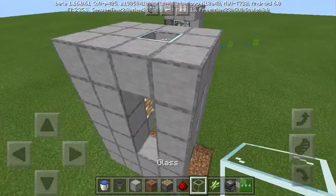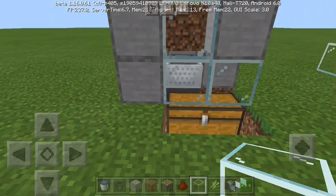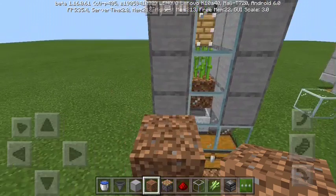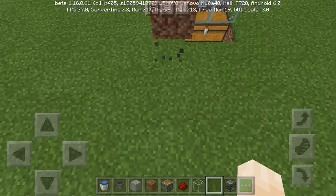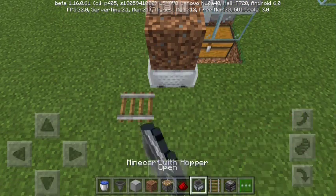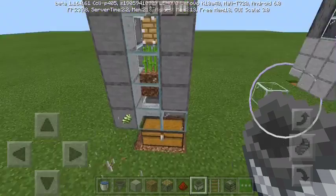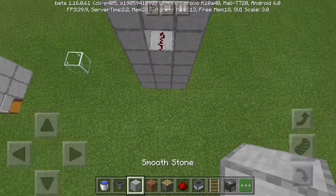The tricky part is the minecart hopper, because a normal hopper won't collect items when it's placed over a block. But when it's a minecart hopper placed over a block, it will pick up the items. That's why it works.